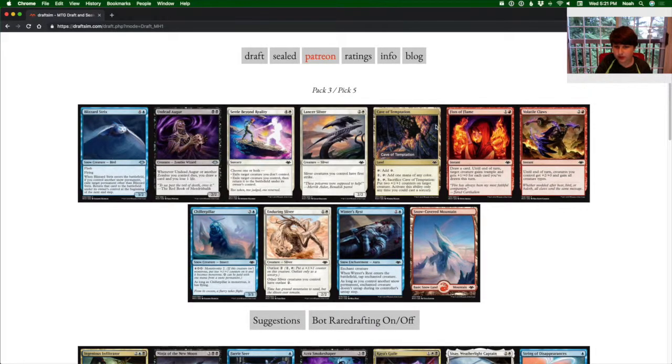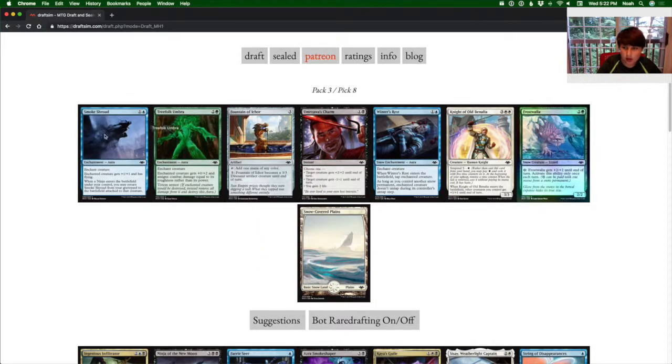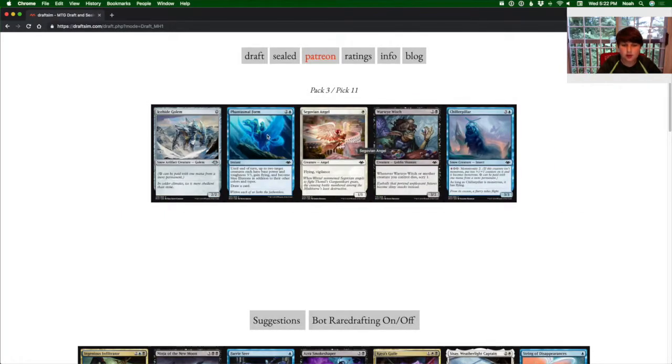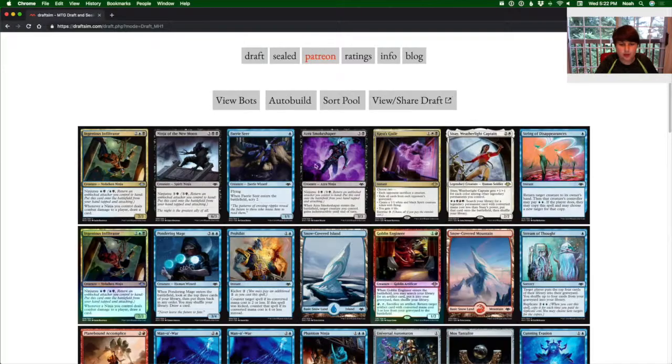Here we're probably just going to take the cave. And Spell Snuff. This pack is not good for us at all. At this point, because there's nothing in my colors, I'm going to take a card I prefer to have in my collection, which would be Chiller Pillar. Another Smoke Shroud — great card. Prohibit. Ninja Wield Back. We're going to get Fantastical Form, Edict, Undead Augur, Nimble Mongoose, Shenanigans.